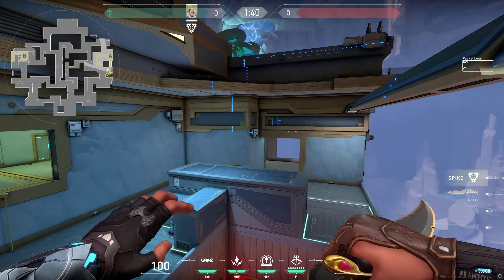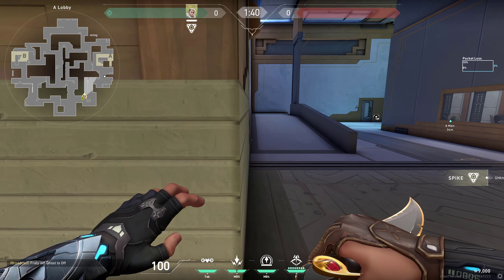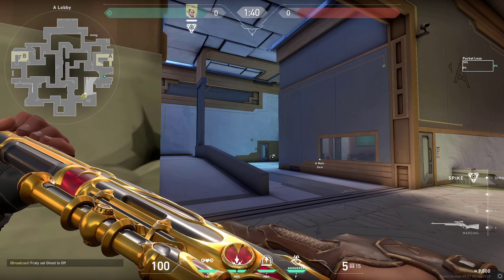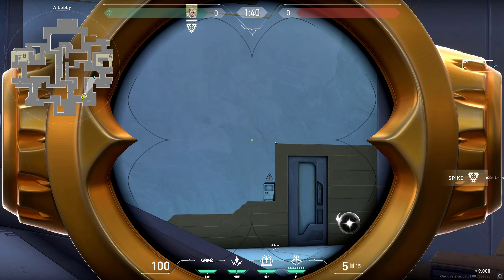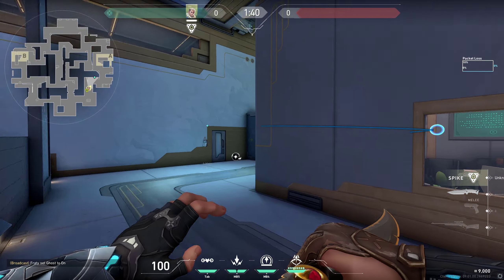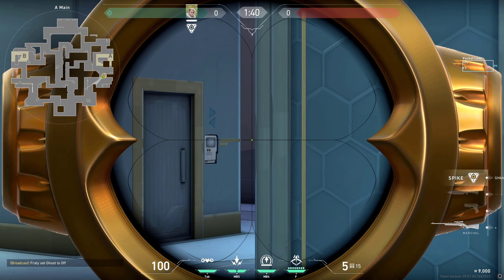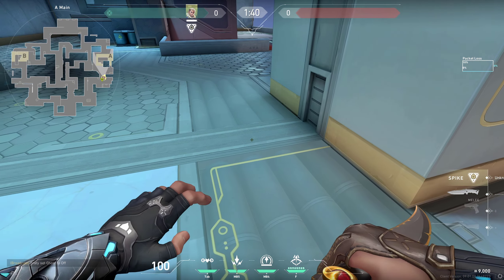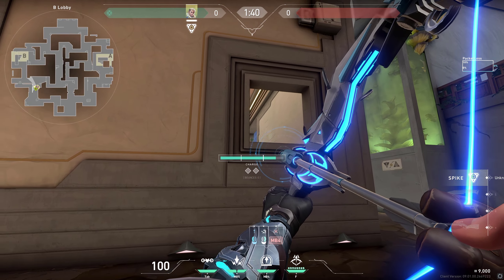You can also use a simple shock dart for this spot. Stand here and place your crosshair a little bit to the left of this mark, do double bounce and full charge. It's gonna land right here where anyone would be holding you, landing right on them.